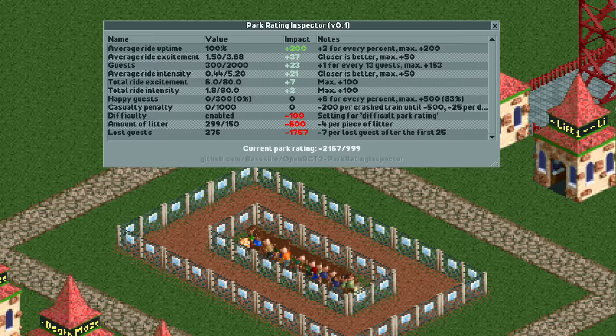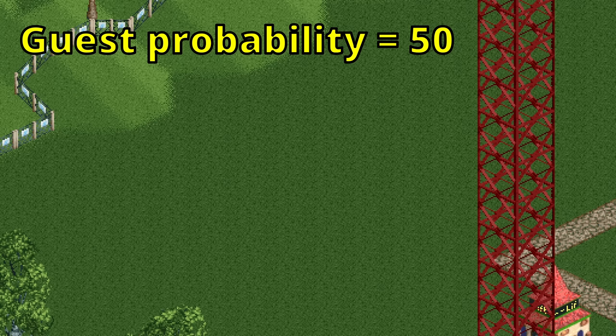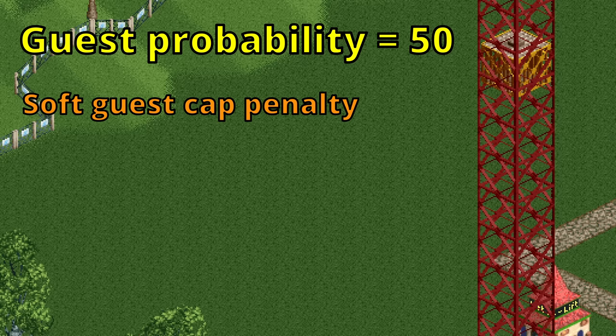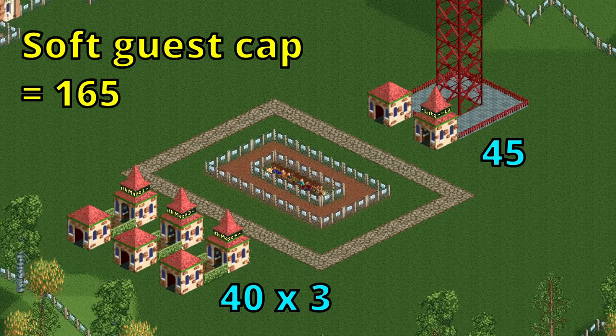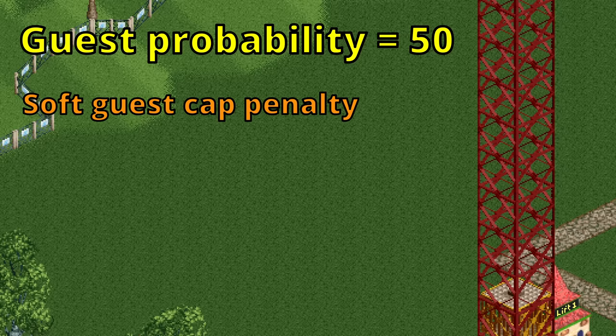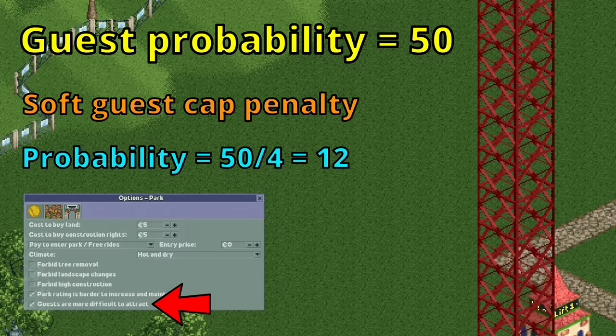This guest probability is mostly dependent on your park rating. The default value is 50, and then it adds your park rating minus 200. The minimum for this value is 50, so with a park rating of 200 or lower you stay at 50. It increases until you reach a park rating of 850, at which point you have hit the highest guest probability of 700. With these 300 lost guests trapped in the park, it is ensured that our base guest probability is always 50, as they give a park rating penalty of over a thousand, leaving it at zero at all times. This probability can be further influenced by a bunch of multiplicative factors. One that we suffer from is the soft guest cap. A maze attracts 40 guests and a lift 45, so these four rides provide a total guest cap of 165, which is lower than the 300 guests always in the park. Therefore our guest probability gets divided by 4 and rounded down to 12.